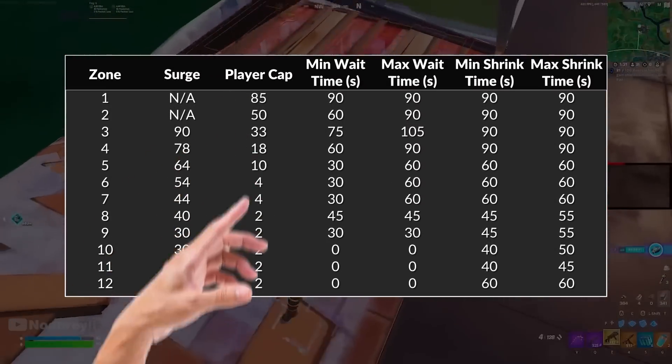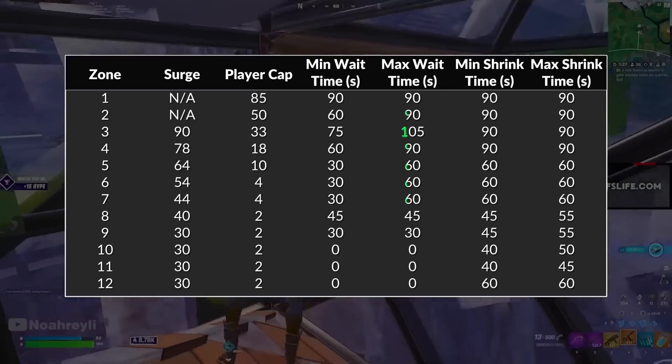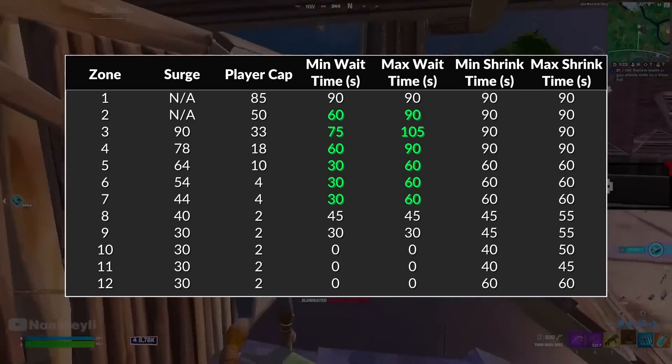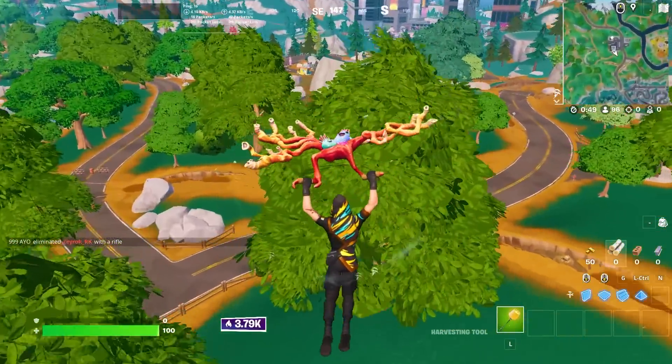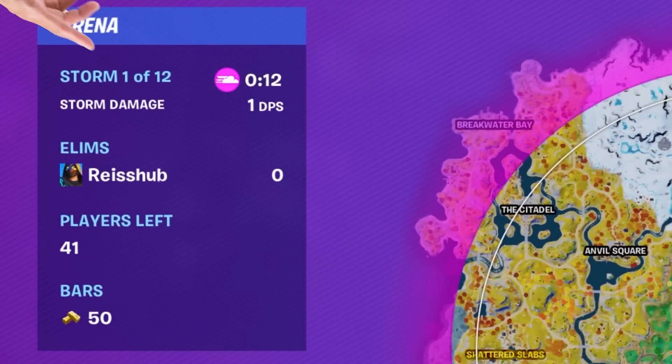On screen you can see a list of the player caps — there's a wait time and a shrink time for each zone. These are adjusted from the second to seventh zone, so all the way through the mid game these zones will be made shorter if there's not enough players alive. Let's take the second zone as an example. You can see I'm in an arena game right now and there's currently less than 50 players and we're in the first zone.